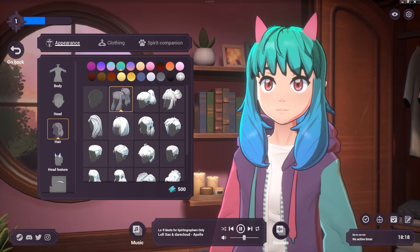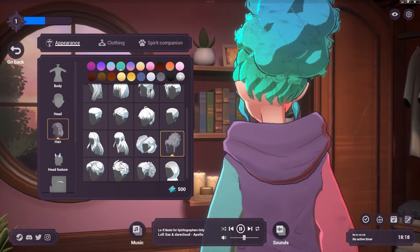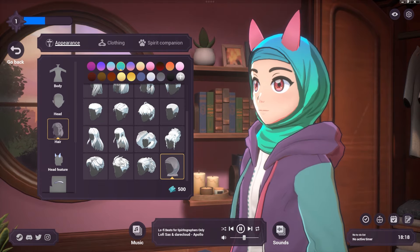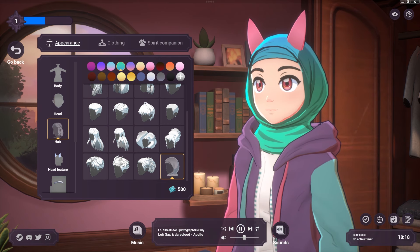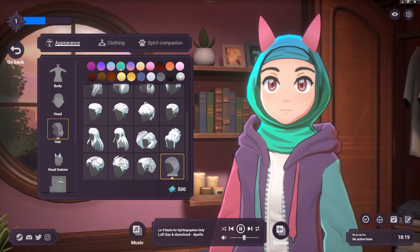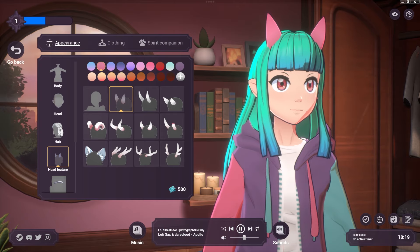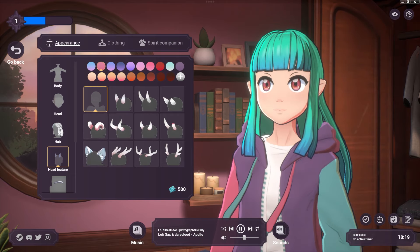We're going to go with some cool blue hair — they definitely have a lot of selection here. I noticed they have a head covering — I believe that's an Islamic or Middle Eastern thing. They really thought about options for different cultures, which is really nice. They've also got cat ears and horns, but we're just going to go standard human.